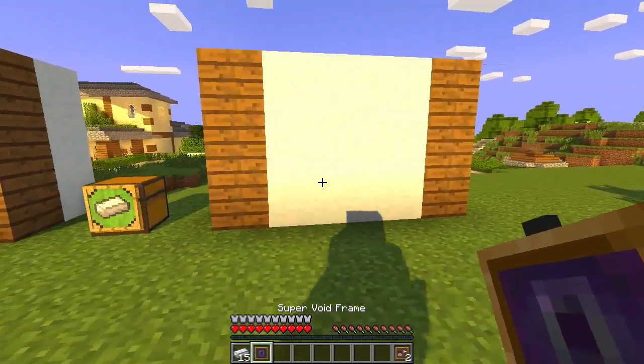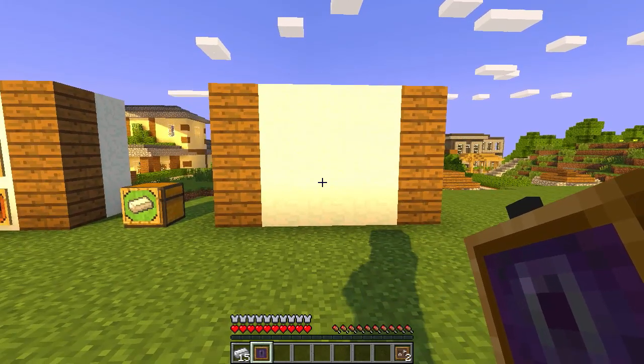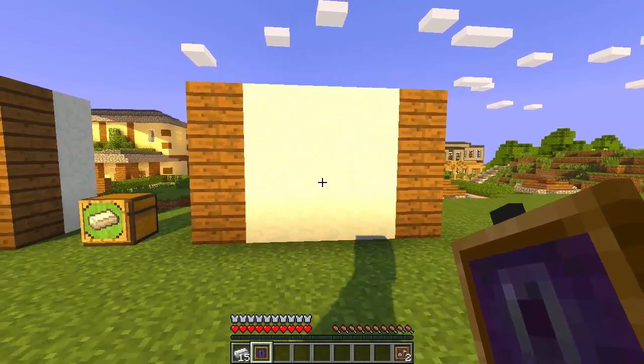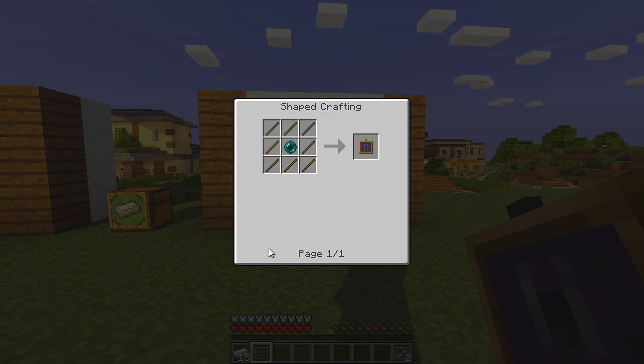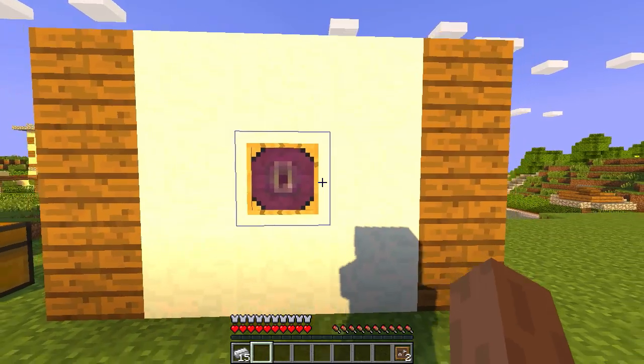The next item is the Super Void Frame, which is essentially a trash can. You right-click items into it and it destroys them, like an incinerator. To craft it, put sticks around the outside with an ender pearl in the middle, then place it on any surface.